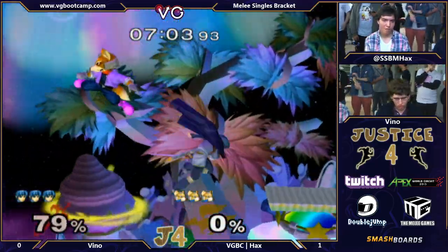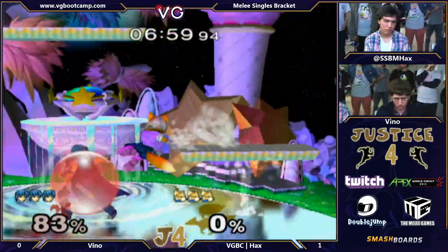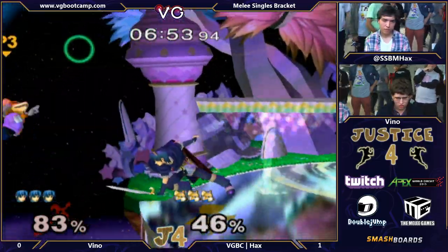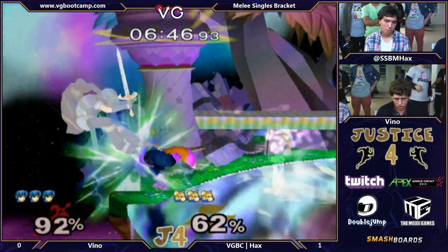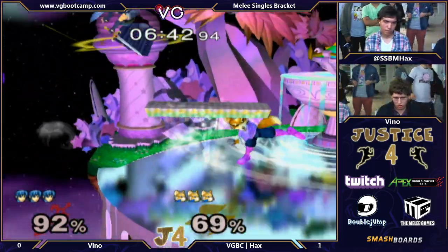But I think there are other ways of DI-ing out of it actually. I think DI-ing up and away — depending on the character, floaties do it, but I also do it with Sheik, like an up and away kind of thing, instead of a left-right. And with Falco I can only do it at higher percents, but I can do the same thing.